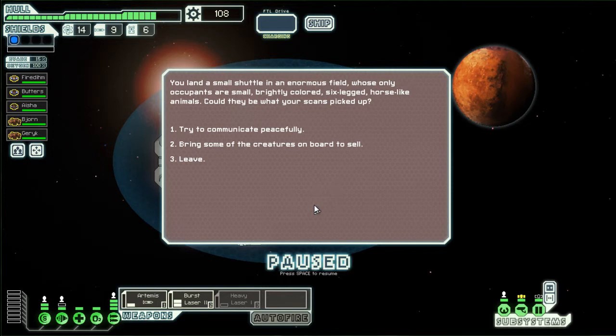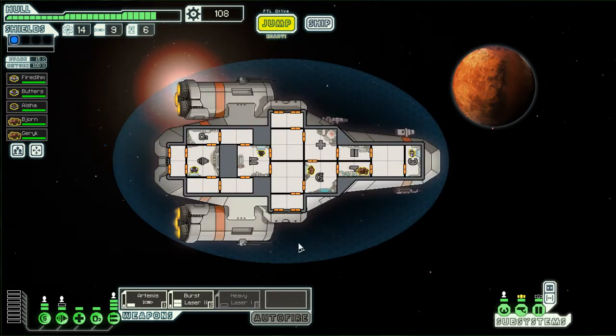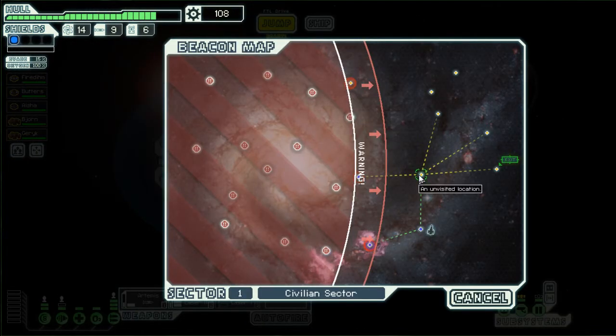We land a small shuttle in an enormous field whose only occupants are small, brightly colored, six-legged, horse-like animals. Could they be what your scanners picked up? Try to communicate peacefully. We try to communicate in every possible way, but they just stand there slightly judging you with their large expressionless eyes. You prepare to leave. That was not as exciting as I wanted it to be.